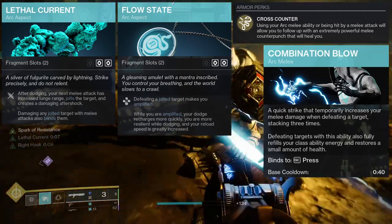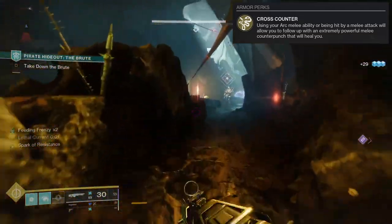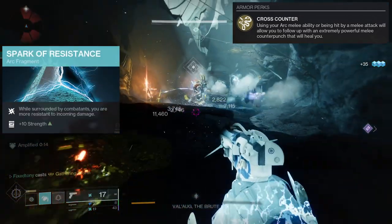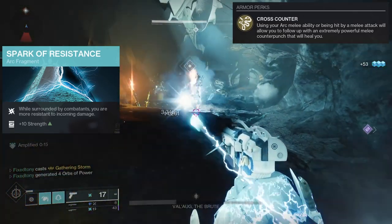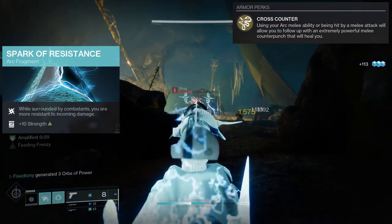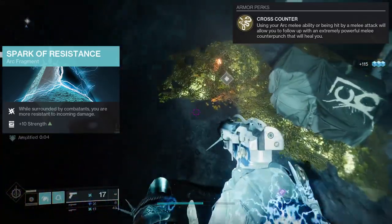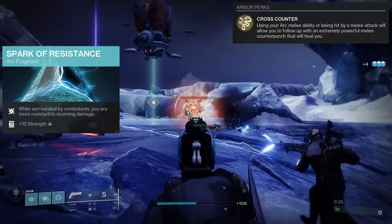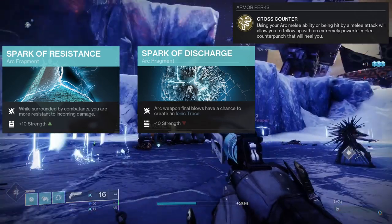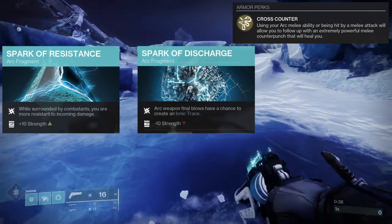These two aspects pair well with Liar's Handshake and Combination Blow because you're going to be doing so many things at once. For the fragments, I went with a few things I think are helpful. First is Spark of Resistance — while surrounded by combatants, you are more resistant to incoming damage and you get a plus 10 in strength. Since you're using a melee-focused exotic, this makes sense. Next is Spark of Discharge — arc weapon final blows have a chance to create an ionic trace, which gives you more ability energy.